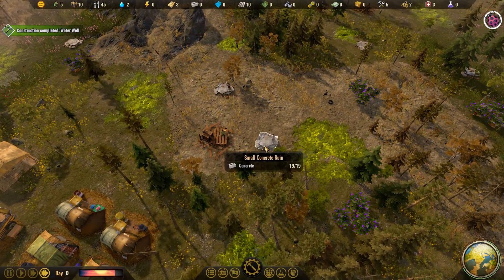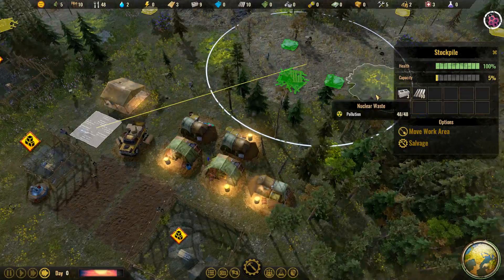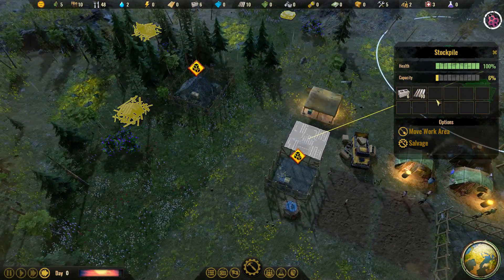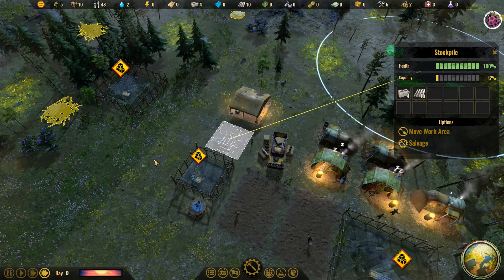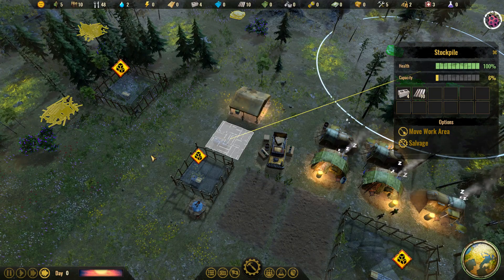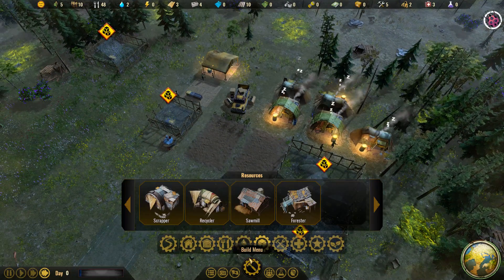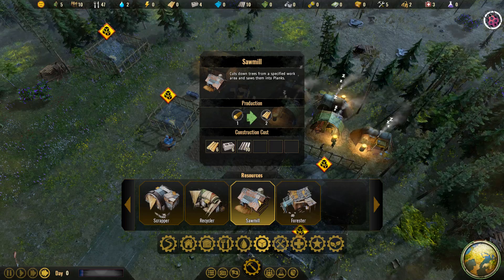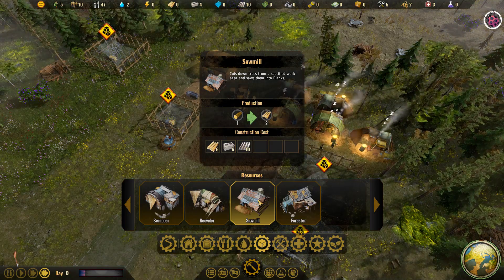You can see the gatherers are going out and grabbing everything they can based on the work zone. As soon as these stockpiles are depleted, I can move the work area somewhere else, which is nice — you don't always have to rebuild stockpiles, though keep in mind that the further away it is, the more travel time is involved. For gathering materials there's also a sawmill for chopping down trees and getting planks. There's also a forester, which you can use to plant trees and harvest them over time for planks and firewood.